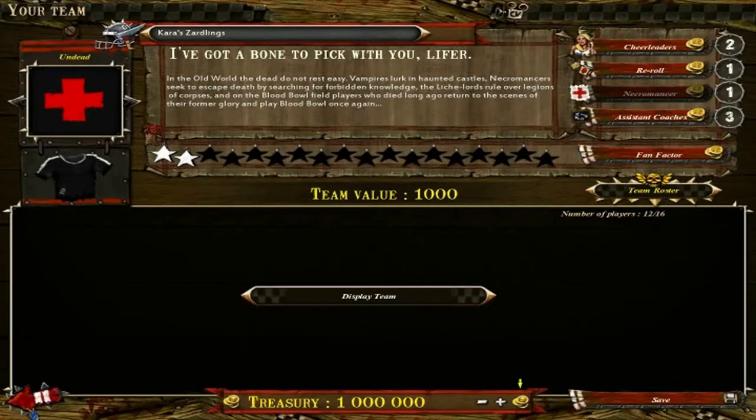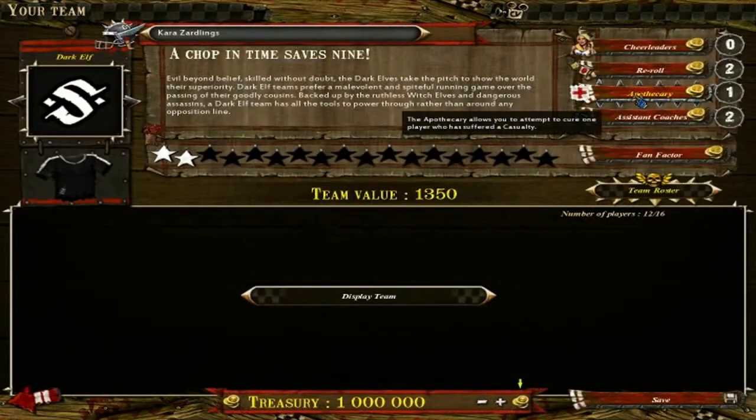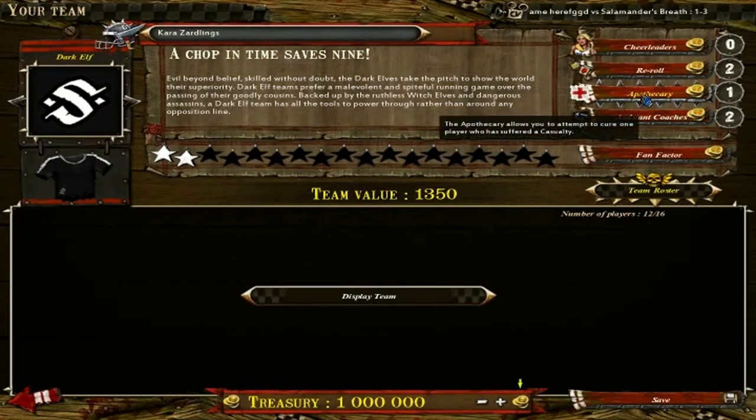The apothecary is grayed out for undead, so I'll go to another team to explain it. An apothecary is a good thing — whenever a unit of yours is injured or killed on the field, a pop-up asks if you'd like to use the apothecary, which lets you re-roll on the injury table. It's quite possible the roll will allow you to get your man back up. But beware — if you roll a 1 on the apothecary, it's possible the apothecary can kill a player who was only lightly injured. As I said, dice-based game — the most bullshit thing in the world. Apothecaries are just as important as re-rolls for a team such as Dark Elves.